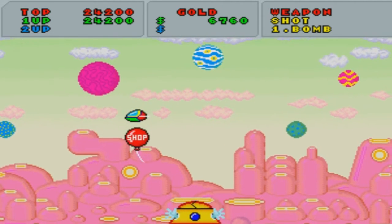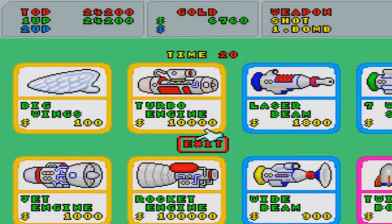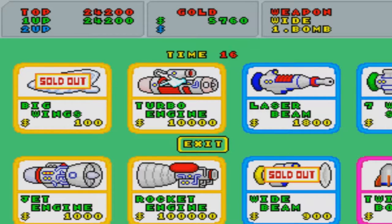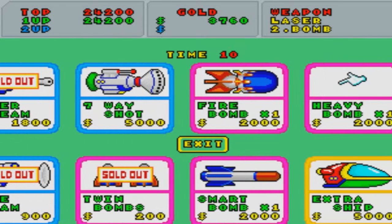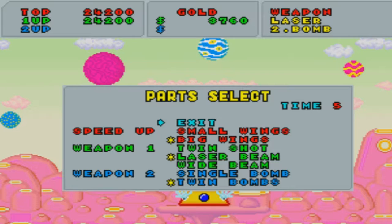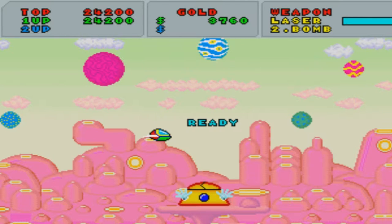Fantasy Zone is an arcade shoot-em-up, but not your typical top-down view shooter. This time it's a 2D side-scroller, kind of like Gradius, except in this game you can go forwards and backwards. At the end of each level, there is a boss battle that you have to defeat to move on to the next planet. One thing I like about this game is how you can buy improvements for your ship. When you start a level, you will see a balloon that floats around that says shop on it — you touch it with your ship and you can buy better weapons, faster engines, and so on.